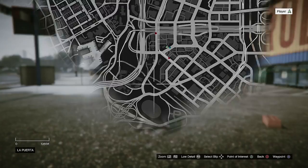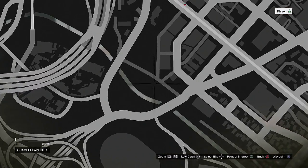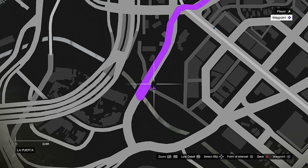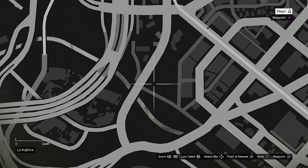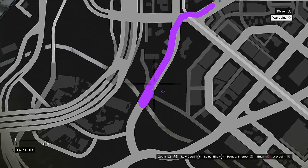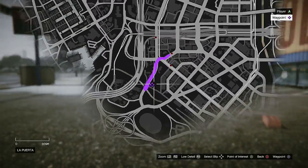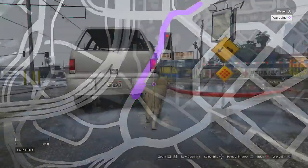Now if you guys were curious where the location actually is, it's right around in this area over here. If you guys go to this corner right here, you gotta get to this corner - and it's behind where the batting cages were, if you guys saw. Not the batting cages, but you know what I'm talking about - the little protector area.